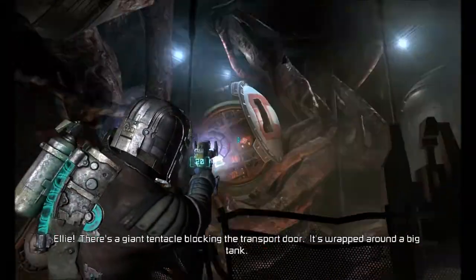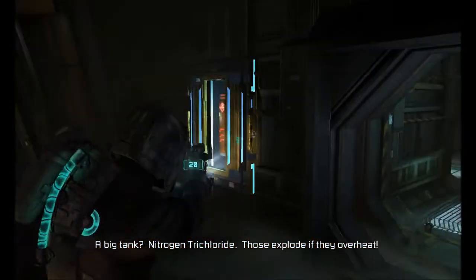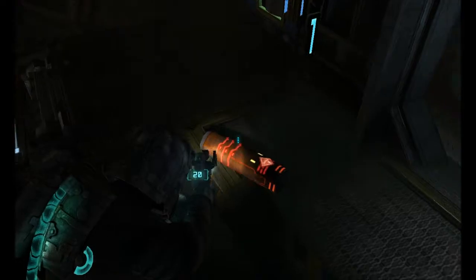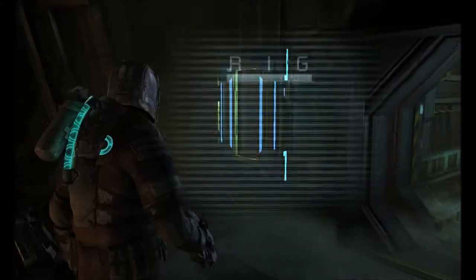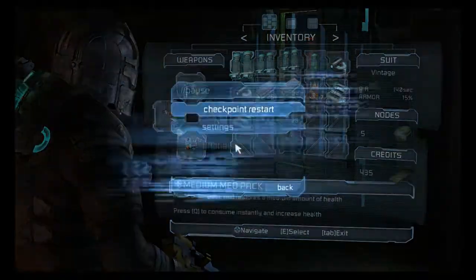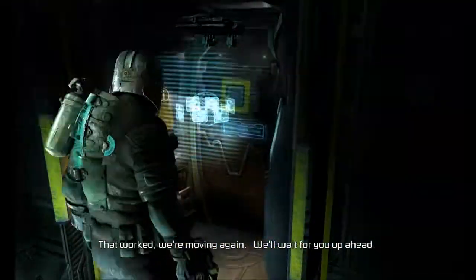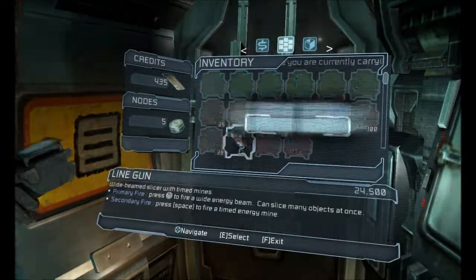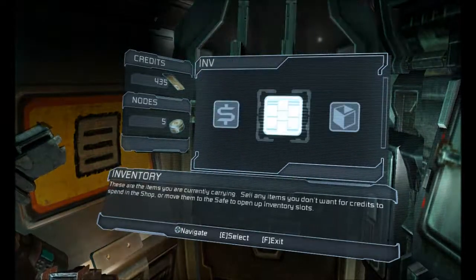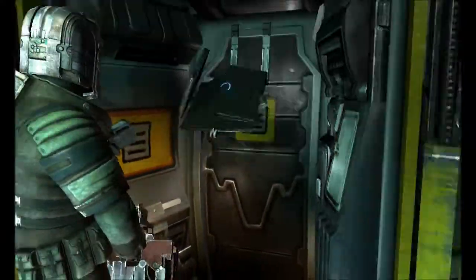Ellie, there's a giant tentacle blocking the transport door. It's wrapped around a big tank. A big tank? Nitrogen trichloride. Those explode if they overheat. Perfect. Do we have the new plasma cutter on this one? No, we don't. That could help us as well. That worked. We're moving again. We'll wait for you up ahead. Alright, I see you, I'll meet you there. I'm not selling it - I don't know if it would actually give me all the upgrades still if I sold it. If I could do that, that would be amazing.